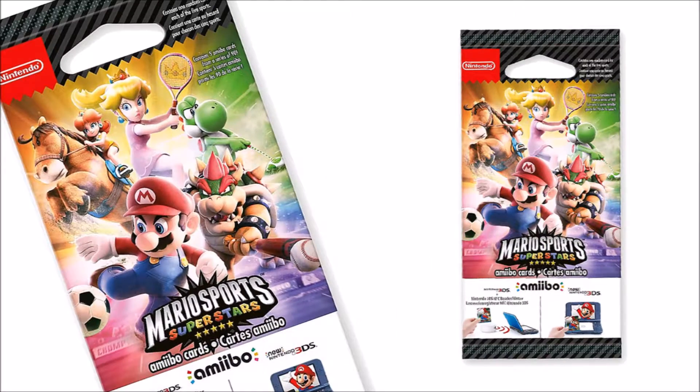I've seen the game a couple of times in stores, and on the package it says it contains one amiibo card, but it's random so you don't know which card you're going to get. If you want to collect the other amiibo cards, you have to buy these small little packages called boost packs, which contain five random cards. So you have to buy a lot of packages to complete your 90-card set.